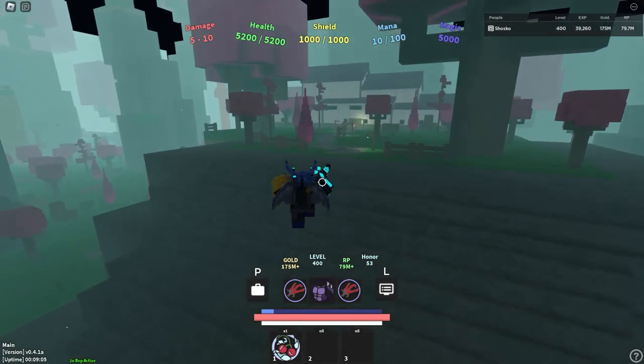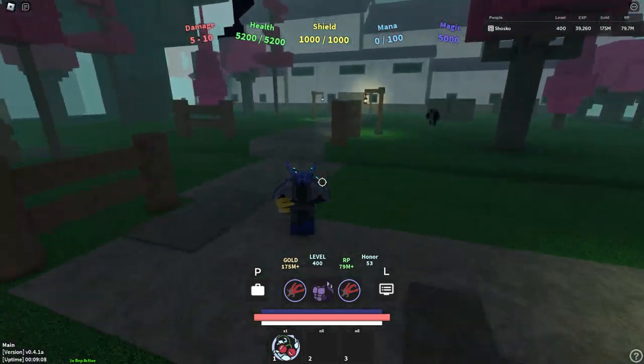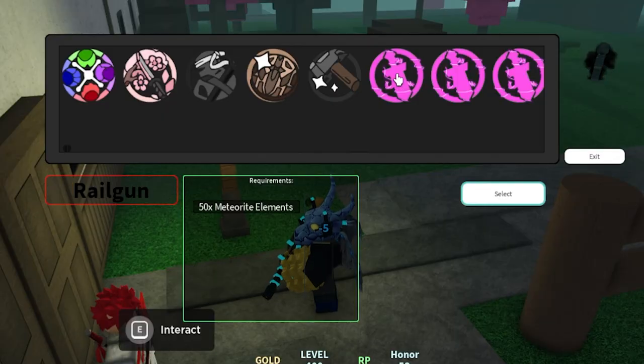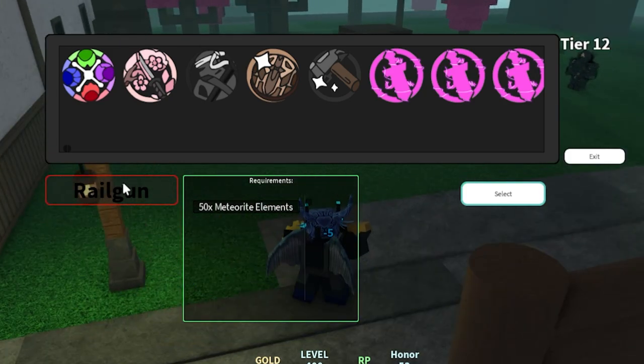Step one to getting the Death Ray class is coming to the Samurai Islands and then talking to the guy up here that sells a bunch of recipes. In order to get the Death Ray, you must get its predecessor, the Railgun.